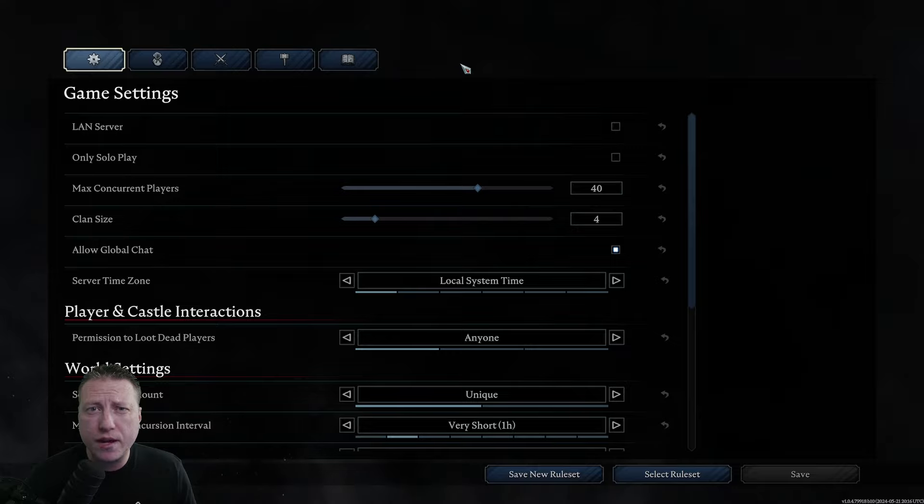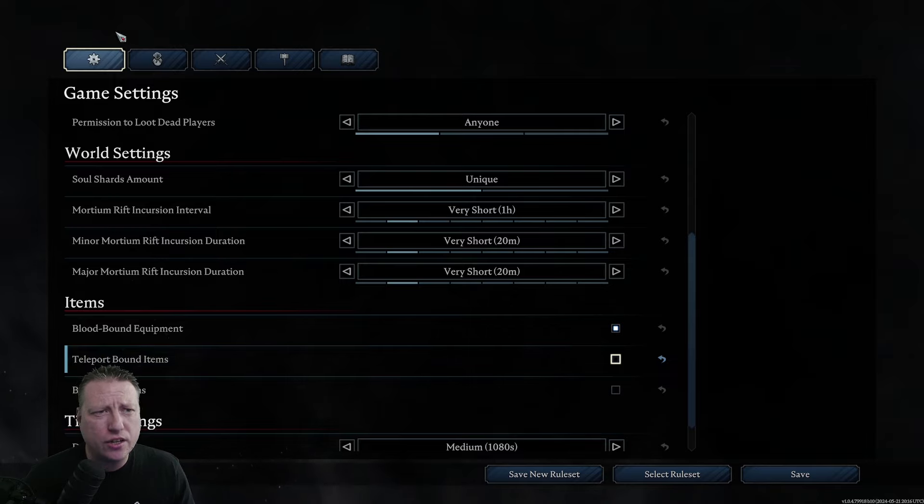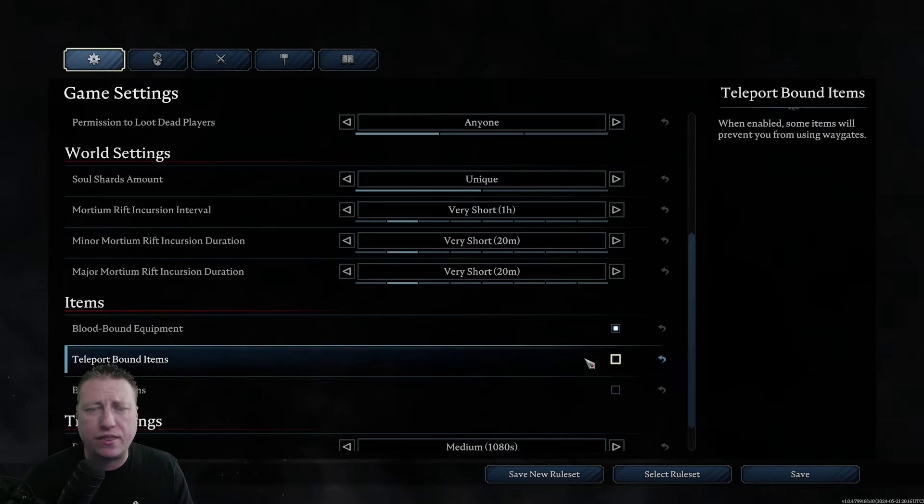The first tip is before you make your game, go into the advanced settings on the first tab and scroll down a little bit until you get to Items — Teleport Bound Items. This is going to be turned on by default and I recommend turning this off. If you turn this off, you will be allowed to teleport with different minerals like copper ore that you would not usually be allowed to teleport with. If you leave this on, you have to walk the copper ore all the way back to your base before you can smelt it. So I definitely recommend turning this off.